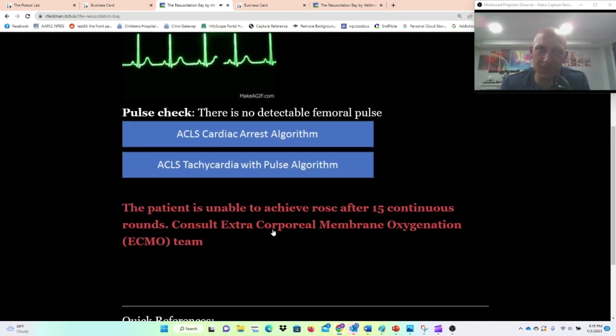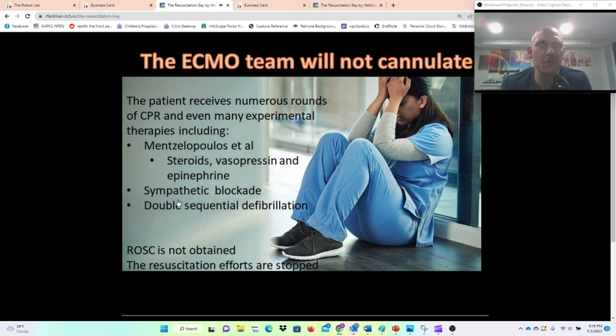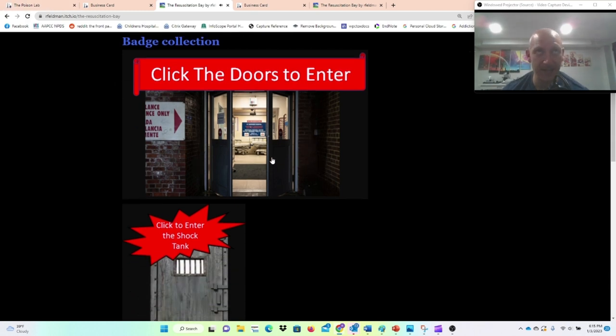Since this patient didn't get a pulse, that's the end. You call the ACMA team, they don't want to cannulate. Despite numerous therapies including steroids, vasopressors, and epinephrine, ROSC is not obtained. And that's okay, because that's a fun place to work on your ACLS skills.